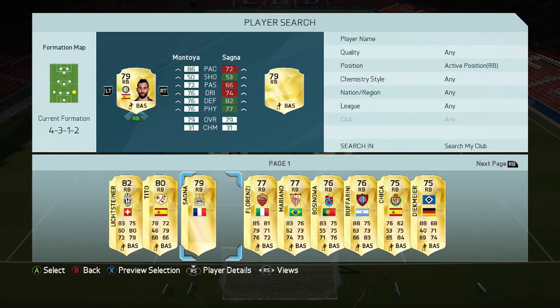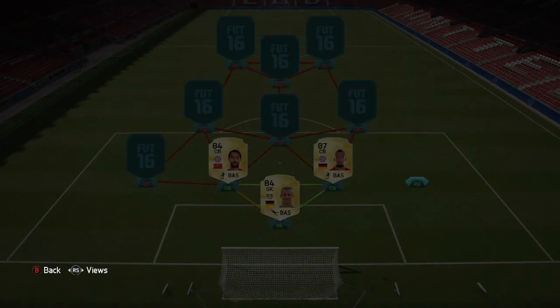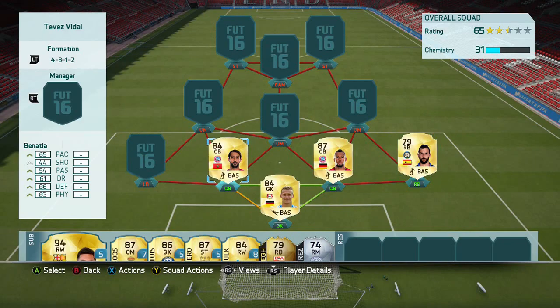On the right we're going to move to a different league — we've got Montoya on the right. He looks really, really good and solid. I'm not sure what he goes for actually because I packed mine, but I assume it's just a couple of K — roughly about 1.5k. He's really cheap with 86 pace and he's a very good player.